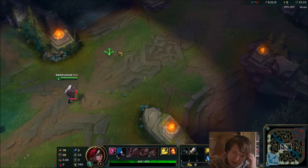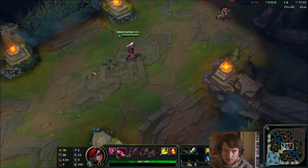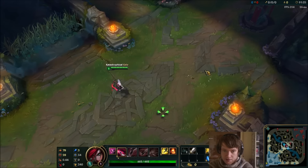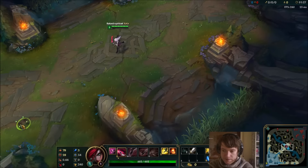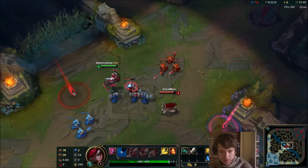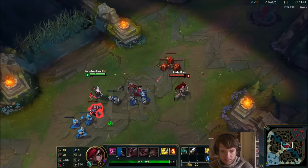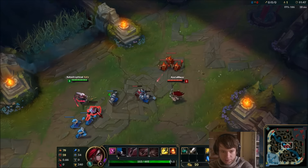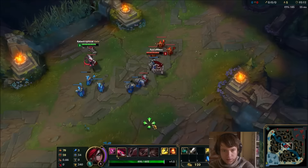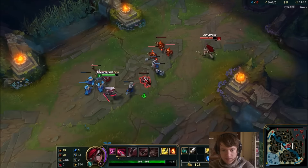This is what you do at level 1. You farm with auto hits because you have so much AD — like when the wave comes in you just start attack-moving into it. And then you use your Q on the enemy, not on the wave. You walk at range, you kill minions and start auto attacking. If I kill the wave, it pushes too hard.